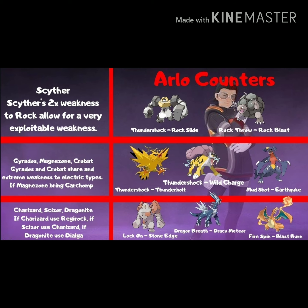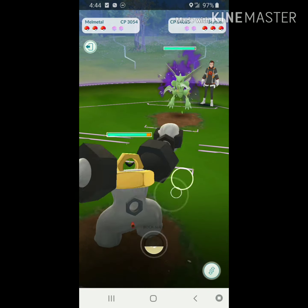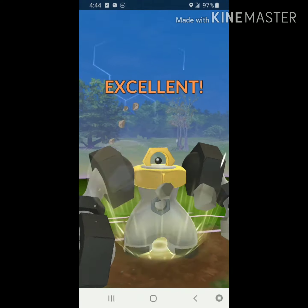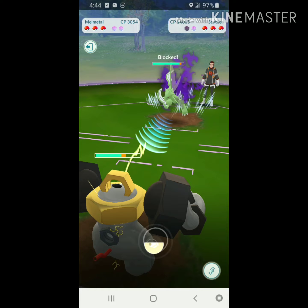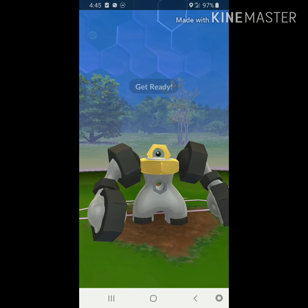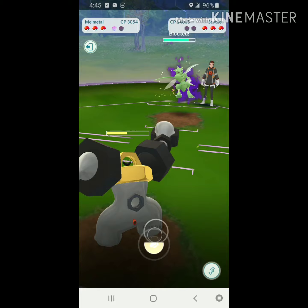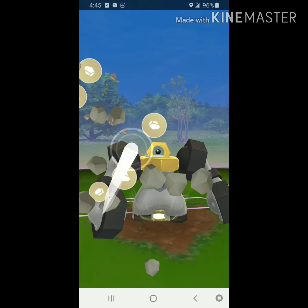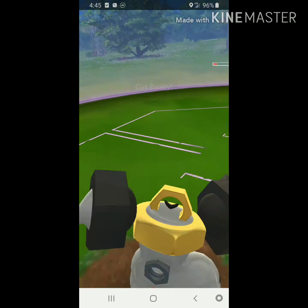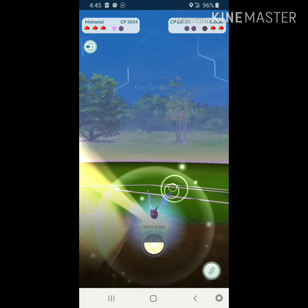Starting with his Scyther, we use Melmetal — Thundershock builds a Rock Slide in about four seconds. We get that first Rock Slide, taking Arlo's first shield. He's doing decent damage to us, but he gets to his charge move and we give up a shield. We're about to take his second shield at half health, so we get two more Rock Slides that will hit unshielded. We go for that third and fourth Rock Slide — right into the red, and Scyther is out. Arlo has no shields, and we still have one.